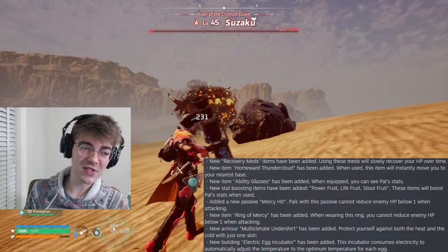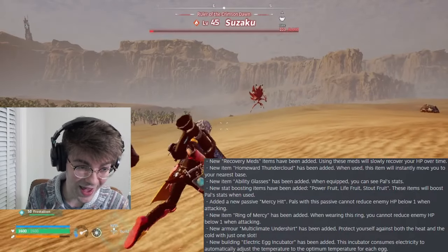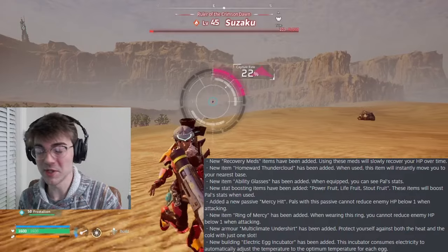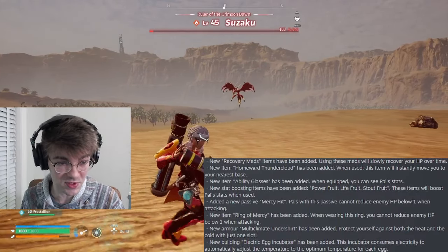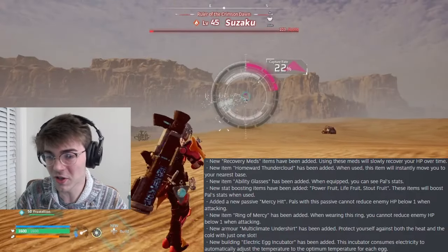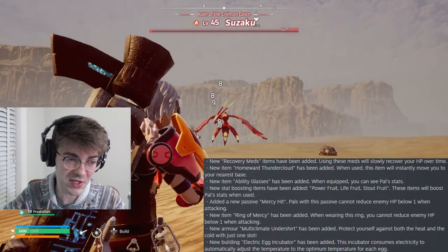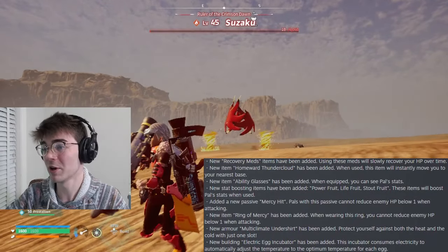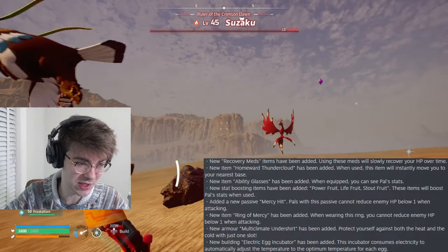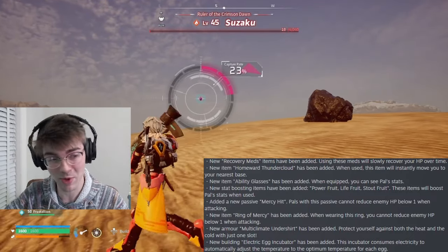They added a mercy hit passive - pals with this passive cannot reduce enemy HP below a certain point. There's also a Ring of Mercy: you put that on and you can't reduce the enemy's HP below one. I could see nightmares with that, but I can also see good situations where I couldn't get it below 20 and now I can bring it to one, which might make the difference. Mercy hit kind of ruins a pal for anything except catching, but if you had a really strong one with mercy hit, maybe there's some potential there.